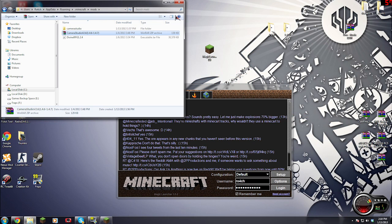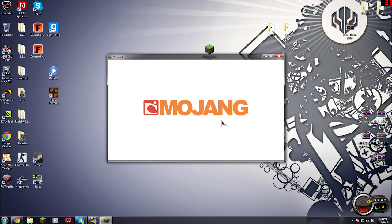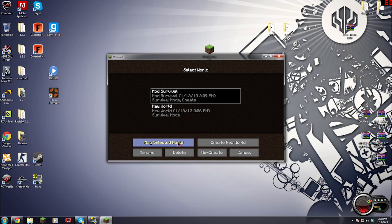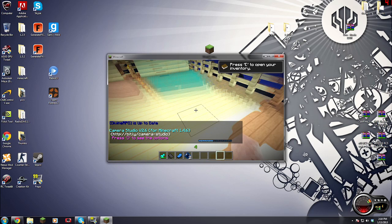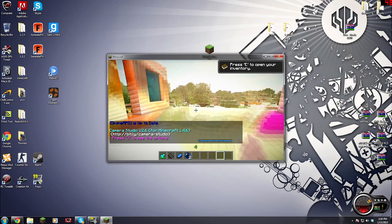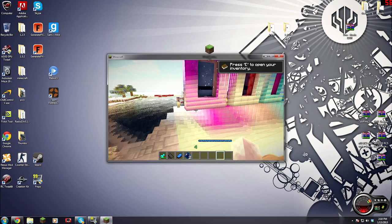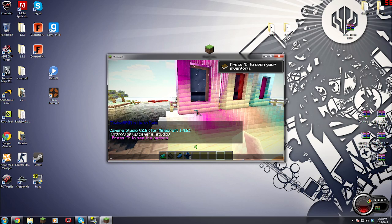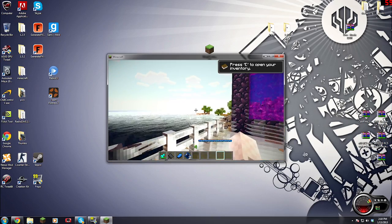I'm going to throw my Cam Studio in there. And I have everything going. You could run it — OptiFine, all that stuff — that way too, but I run it through the Magic Launcher because it works. And my texture pack's all messed up, but you can see I have my mod running and everything's working. Cam Studio 2.6 is for Minecraft 1.46, but it works in 1.47 as well.